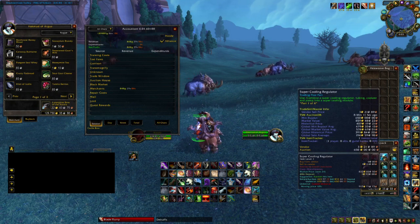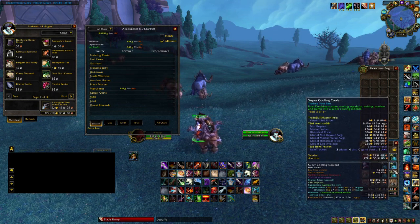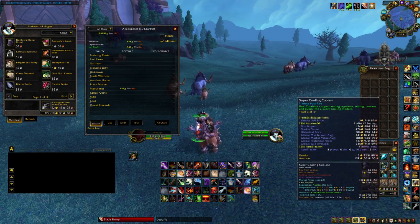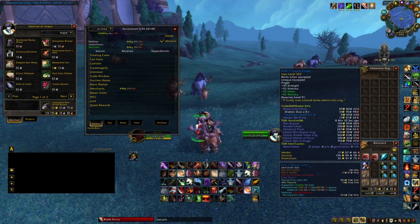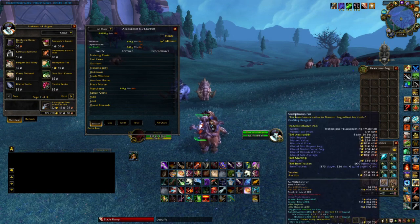The cooling regulator I sold for 650 gold. The coolant I was selling for 175 gold each — I got 5 of them. The blue ring I sold for 150 gold. I ended up with 853 sumptuous fur.